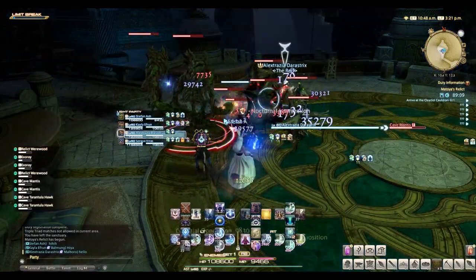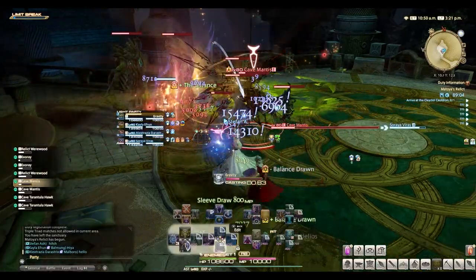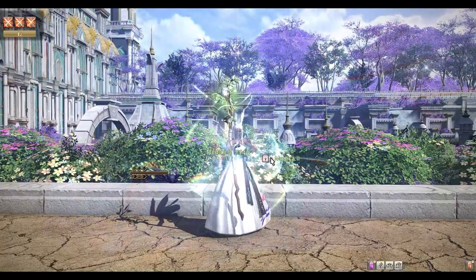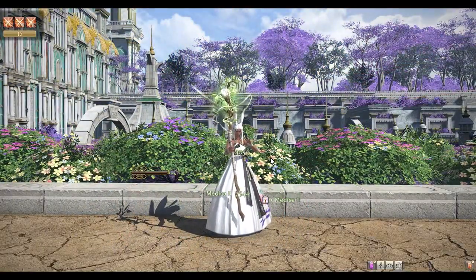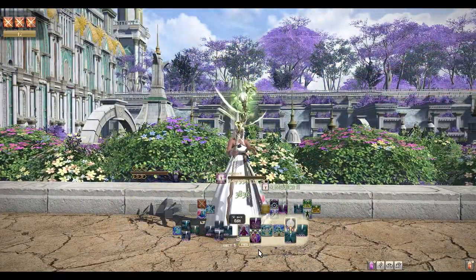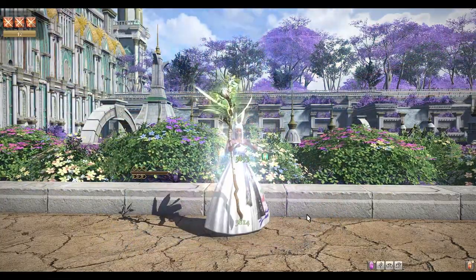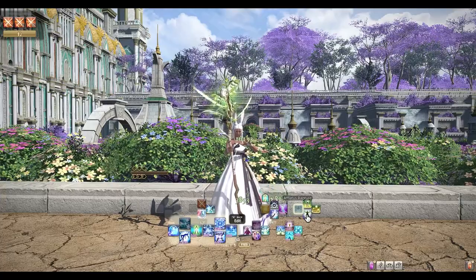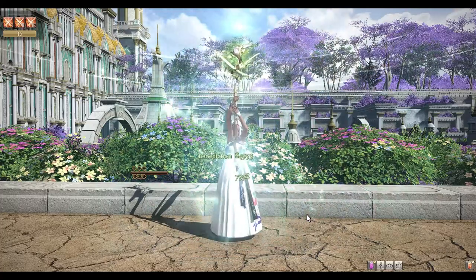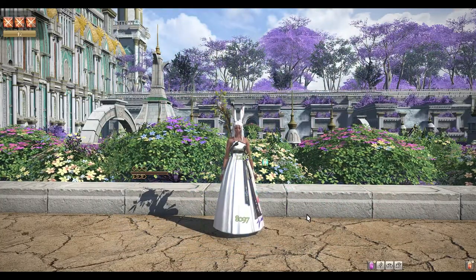Level 50 content — this is pretty much where you'll be spending most of your time, with a lot of content syncing down to this level when doing roulettes. White Mage at this point still doesn't have access to the lilies, but you do get Medica 2, which is your party-wide regen and extremely useful in pre-pull boss fights. You also have Benediction, which is your oh-crap heal for the tank. Medica 2 paired with the skill Regen is basically your level 50 toolkit for White Mage.